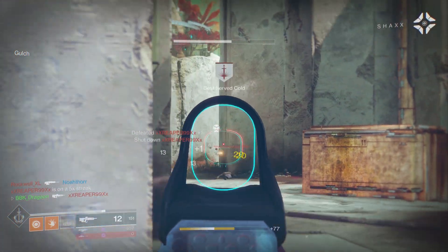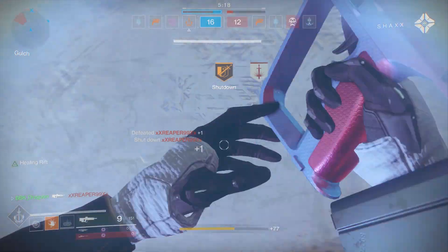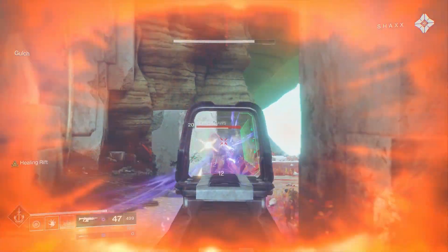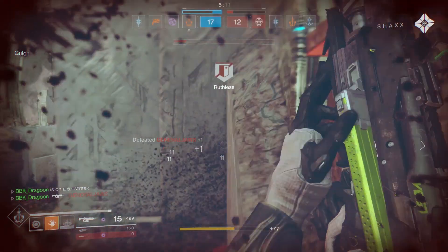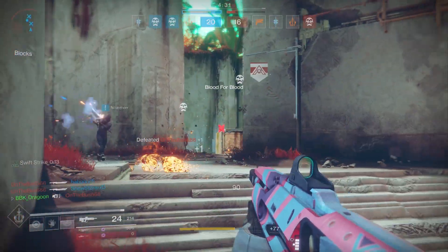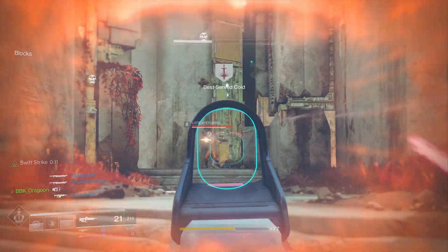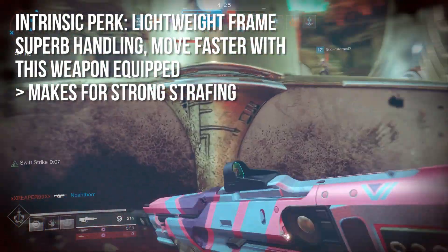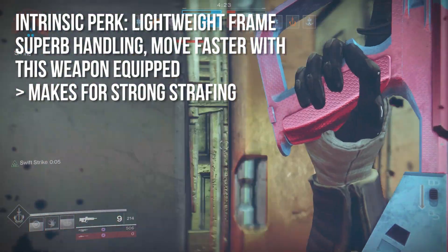So again, it's a 4-burst kill as long as you're landing some precision shots normally, and with Kill Clip activated it goes up to a 3-burst kill, making it much easier to throw more damage downrange. The intrinsic perk is called Lightweight Frame — superb handling, you move faster with this weapon equipped, making it a very strong strafing weapon.